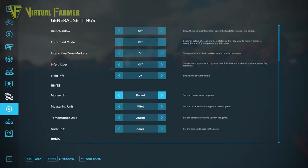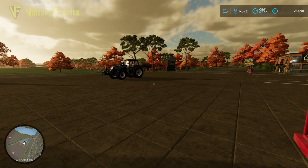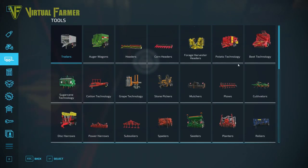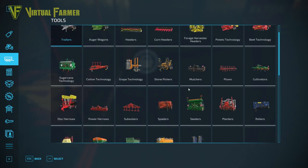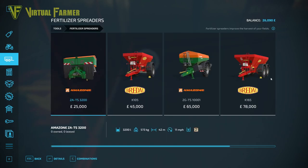In here we want to get a little bit more money. We're fine for now and we're not got a massive loan at the moment, but we're going to have to go up to 26,000. Let's come back to find the fertilizer spreaders.